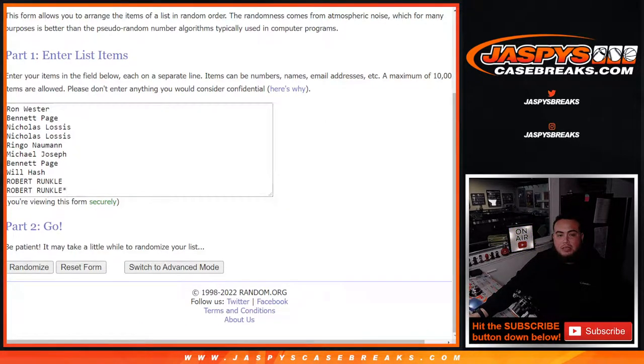Here's the dice roller and those are the customer names. Ron Bennett got the last spot — double-checking that. Yeah: Ron, Bennett, Nicholas with two, Rango, Michael, Bennett again, Will, and Robert with the last two. Nice.